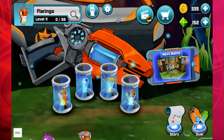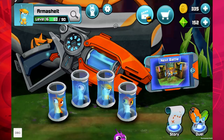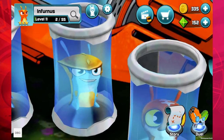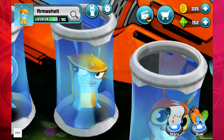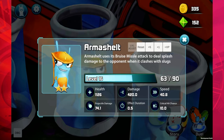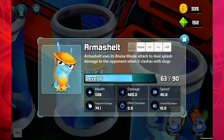Here's what he looks like. You can see him up here in the top left corner. He's a 2-star slug. Ours is at level 16. Let's look at some of his stats. Armorshelled uses its bruise missile attack to deal splash damage to the opponent when it clashes with slugs — so that sounds like a very useful slug to have in your team.